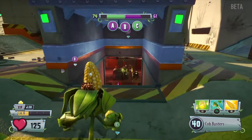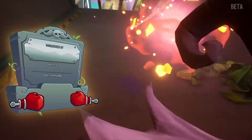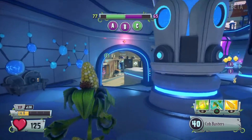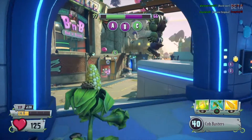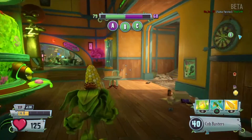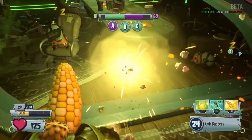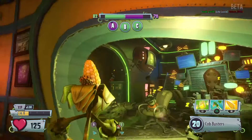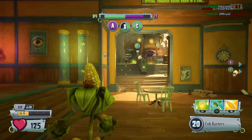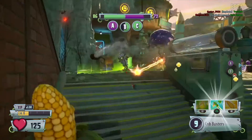In terms of the multiplayer beta, you're stuck to modes like team deathmatch and kill confirmed equivalents. They're called Team Vanquish, Vanquish Confirmed, Gnome Bomb, and Suburbination. There's also Seeds of Time, which involves plants defending their base from zombies, and a reverse mode where the zombies defend their base from the plants.